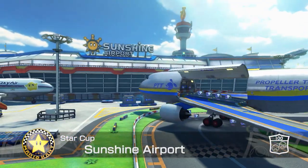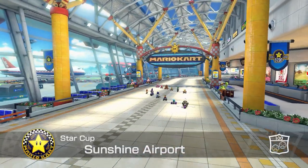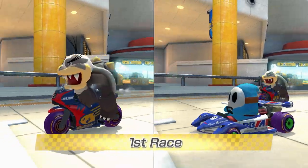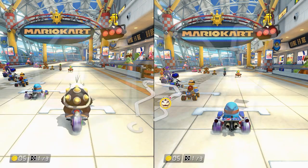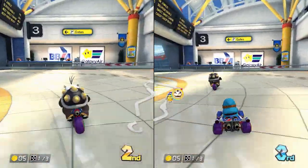Here's the first race — it's the Star Cup and Sunshine Airport. This is a tricky course and you need to be a little experienced on these courses. Ladies and gentlemen, start your engines, fasten your seat belts — this is the first race of the Star Cup. Three, two, one — go!